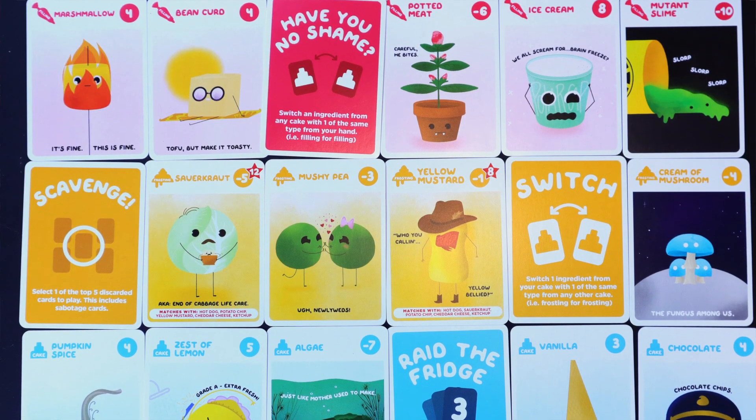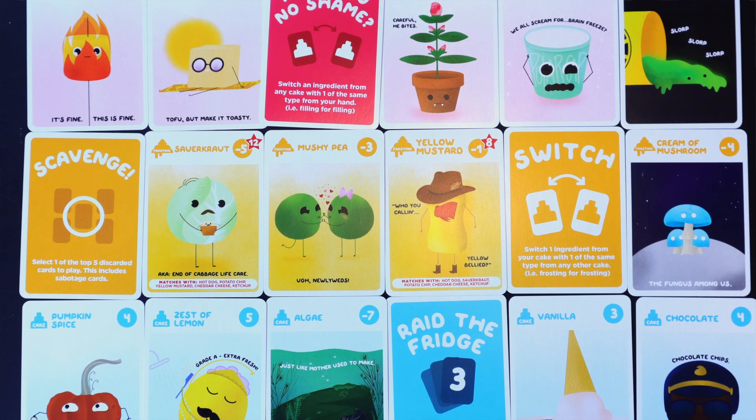So even if one person only has maybe 1 tier or even just 1 card in front of them, as soon as somebody has 3 tiers whether that be a good or bad thing, the game is over. So you are still trying to make sure that you are building your tiers at the same time that other players are doing that, and also trying to get rid of those bad cards by placing them into other people's cakes.